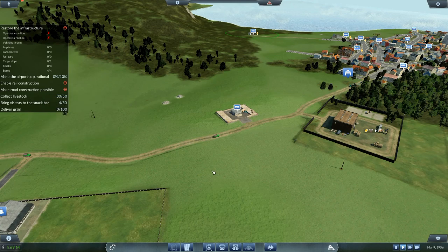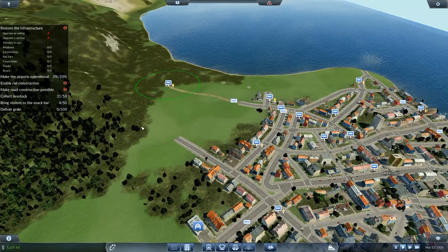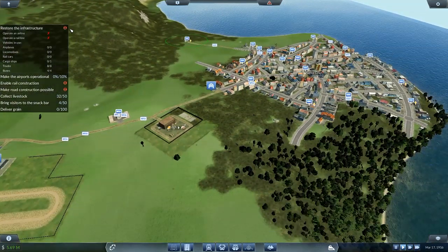That one's going to turn around and be sold, and then go work on the coal line. I'll just have two trucks running up and down on here. The four on the other one I'll leave for now. I've got four visitors gone to the snack bar. Livestock — we've delivered 31 of 50.